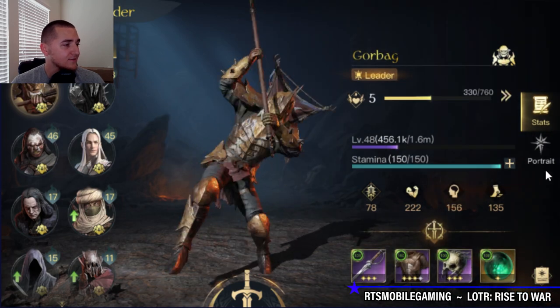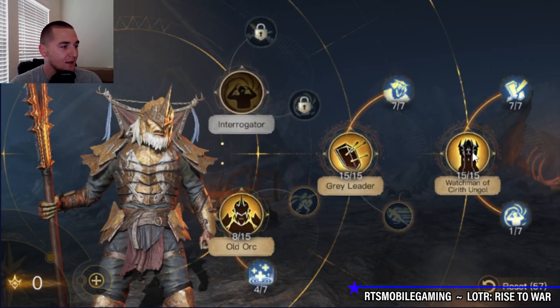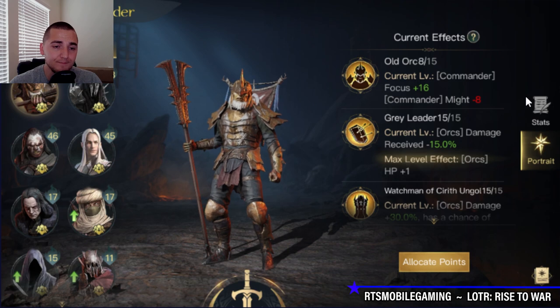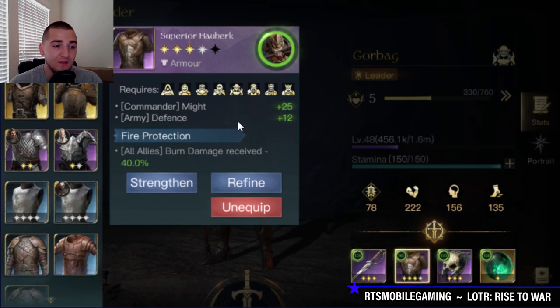Gore Bag is here. You can see the gear and skill layout — I'm running exactly what I advised: the Watchman of Seereth on Goal, the Gray Leader, and a little bit of healing because I'm only Respect level 5. Gear-wise, I've got the three-star Cutlass on here — really really strong. I've got the Superior Brick, which is actually probably my favorite item for Gore Bag. You can use it with fire protection on mixed servers, or you can use it with the Shroud ability to give your army about a 70% chance when maxed out to be shrouded and avoid the first damage instance.